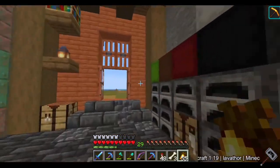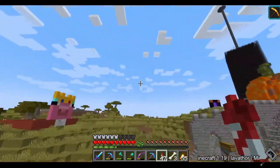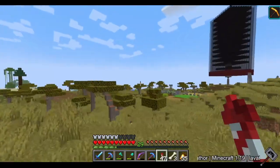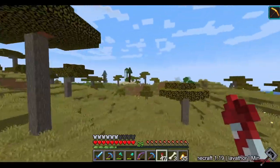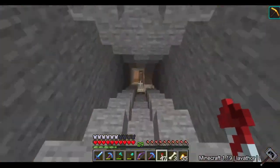I got a couple of pumpkin guys set up to trade pumpkins with over at the trading hall - the trading pen. And they sell me golden carrots too, so that's kind of nice.